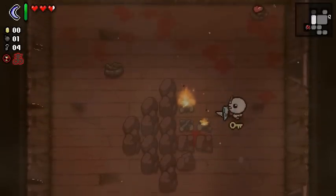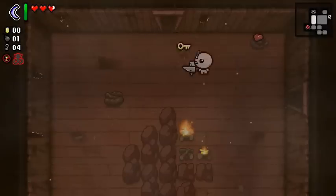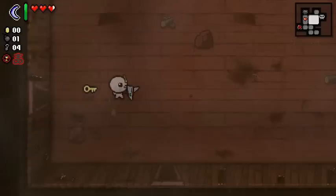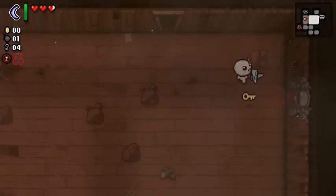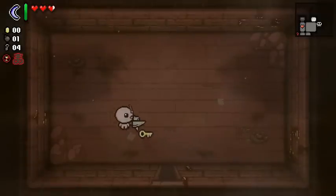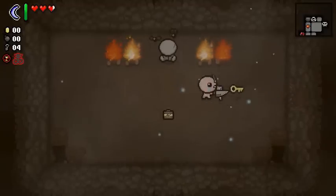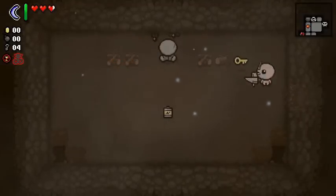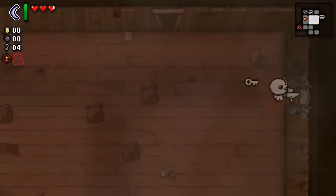I'm beginning to wonder — because the get-out-of-jail-free card functions like Dad's Key to some extent — could you use a get-out-of-jail-free card to get to Mega Satan? I'd like to test that at some point. Also, I think our secret room could be right here, and I notice there are no item rooms! That's scary! But at least we have a powerful weapon, Mom's Knife, and Trinity Shield will block projectiles heading our way.